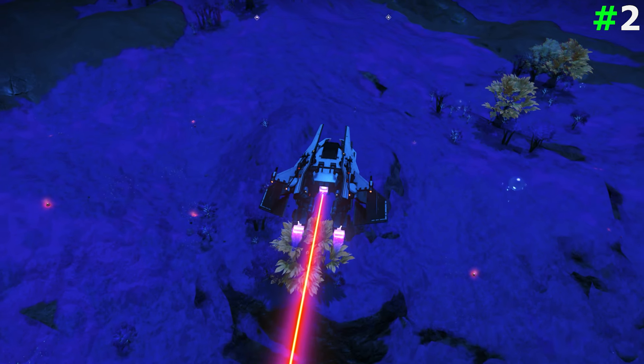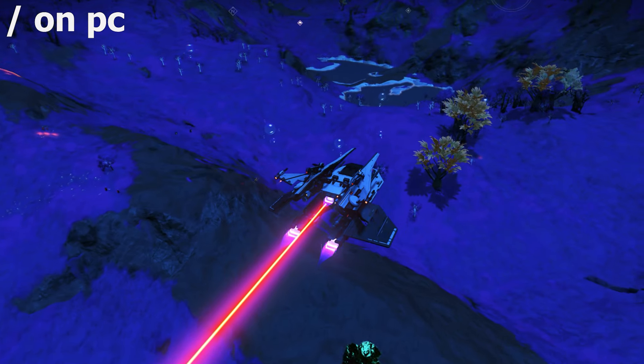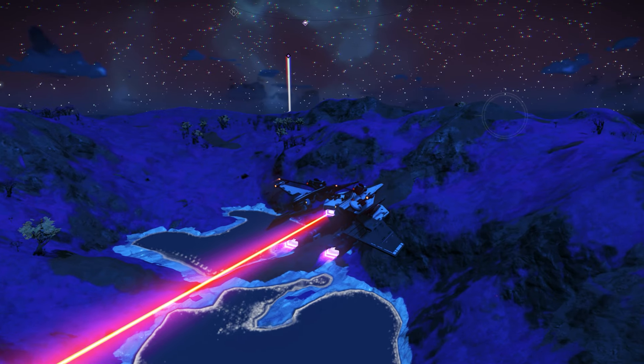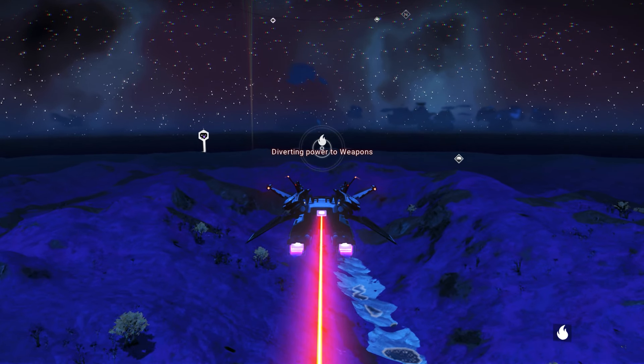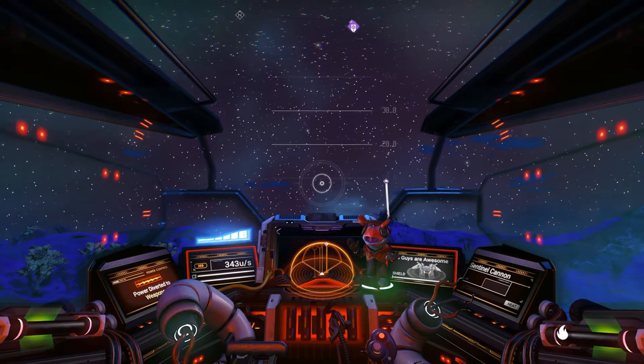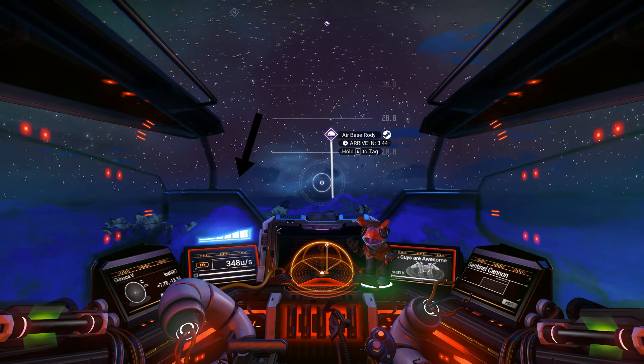The next tip is about the ship. Using the slash option on PC, it actually makes the ship focus on one specific part. If you want to focus on the weapon, you can set it to weapon. If you want to focus on the engine, you can actually go faster.